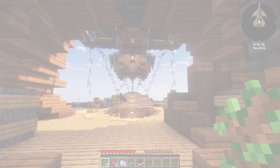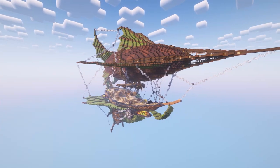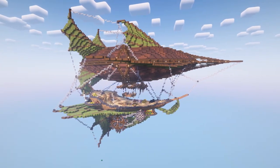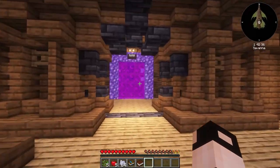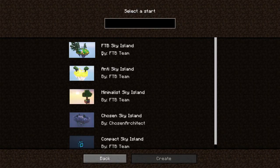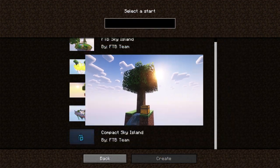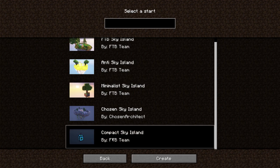Let's get into it! You start on this absolutely lovely creation — fantastic, good job to the builder. But this is not where our let's play begins; you need to go back to where you spawn. There's a portal here that says 'the journey begins here,' and if you step in you get five options: the FTB sky island, the anti-sky island, the minimalist sky island, the chosen sky island, and the compact sky island.